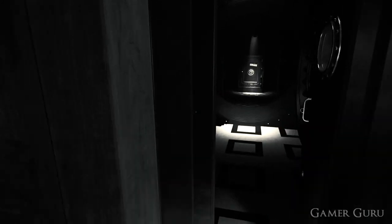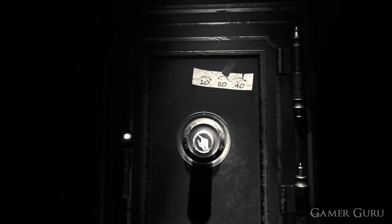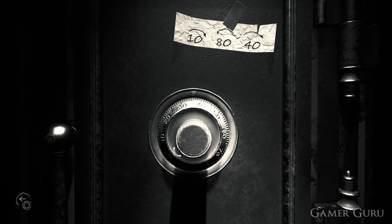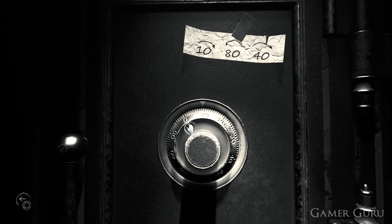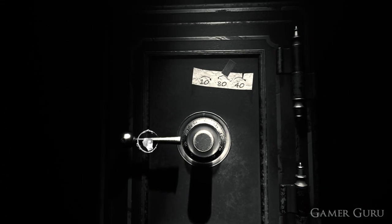We won't actually need to memorize the numbers. If we close this down and go back to the safe, we'll notice this piece of paper will now be stuck to the front of the safe so we can easily reference the combination. Quick side note: you do need to make sure that you are spinning the dial in the same direction as the arrow indicated above each number.